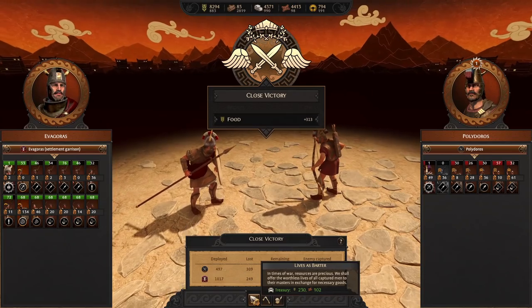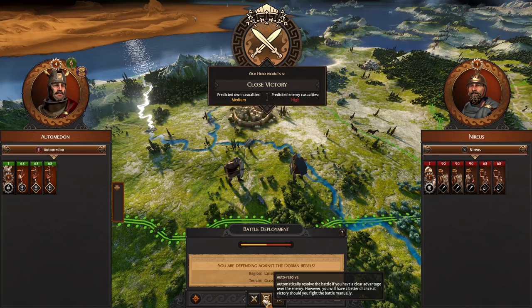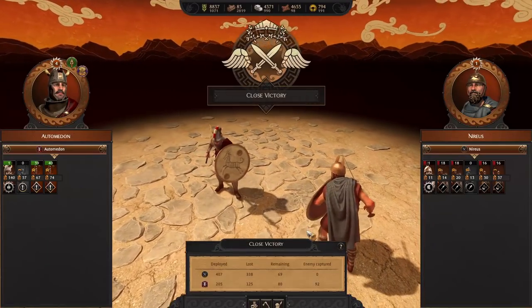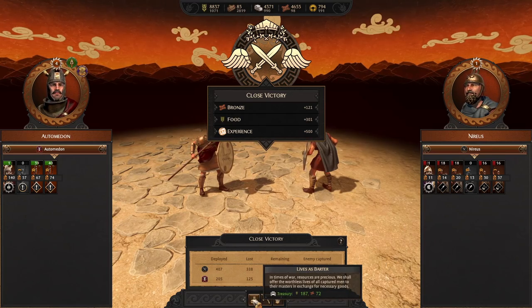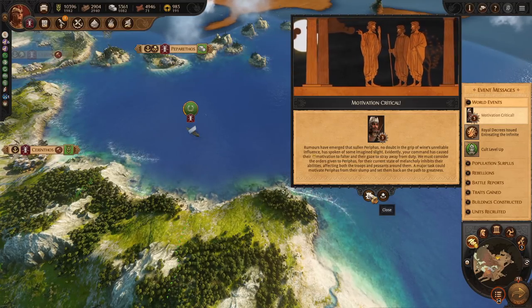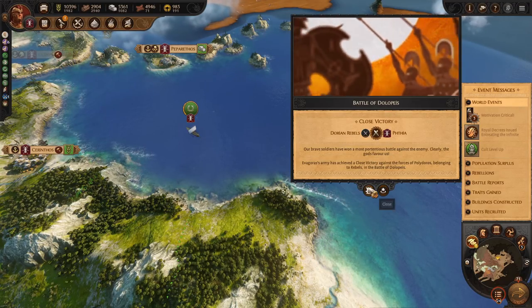We'll take resources. The other rebel is actually attacking our army that's trying to recruit — that's very smart. So we're going to retreat. Close victory — our elite spear units are better than what they have. One of them got wiped out though; that just means they're not elite enough. We'll take more resources. Motivation critical — we got the decree. Is the motivation issue from rebellions? Yes, we know. One of our other generals from the confederation is the unhappy one — if they're not on the field, their negative effect won't affect us. Not really a big deal.